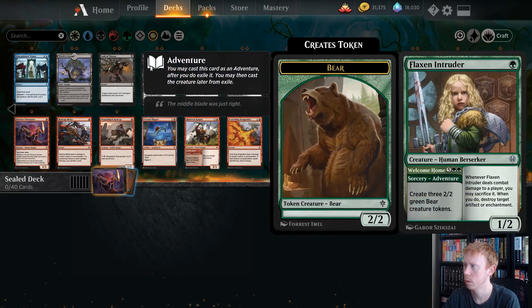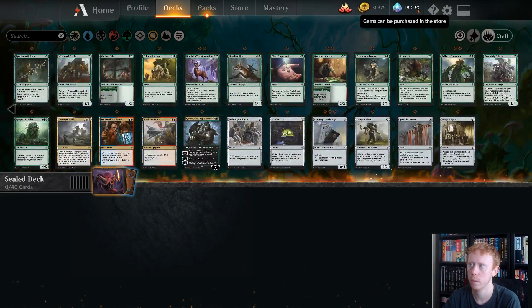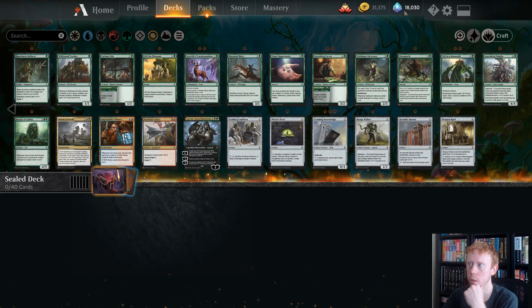Green — let's see what this does. Flax and Intruder: we get three 2-2 Bear Tokens. When you deal combat damage to a player, sacrifice it, destroy a target artifact or enchantment. Okay, wow, a lot of green.